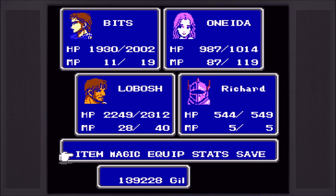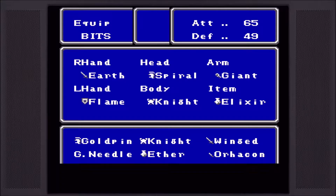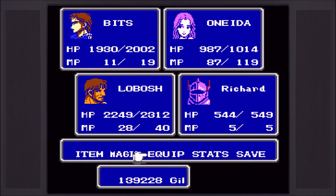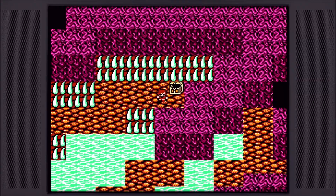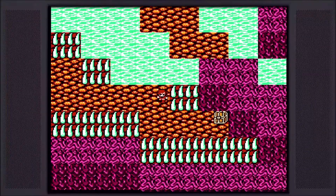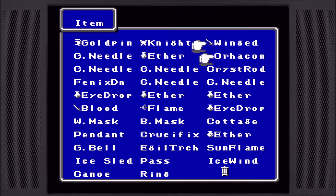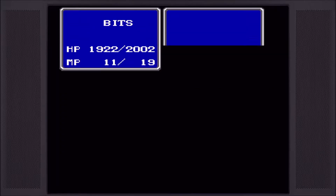Earthsword, huh? Could that be an upgrade for either? It might be an upgrade for Richard, but will it be an upgrade for Bits? I'm gonna see if it's for Bits, because the winged sword is pretty old. That's a pretty good upgrade. Bits' attack was starting to lag behind a little bit, so I'm pretty happy about that. I'm probably gonna end up dropping the old sword when we ultimately get down to this.